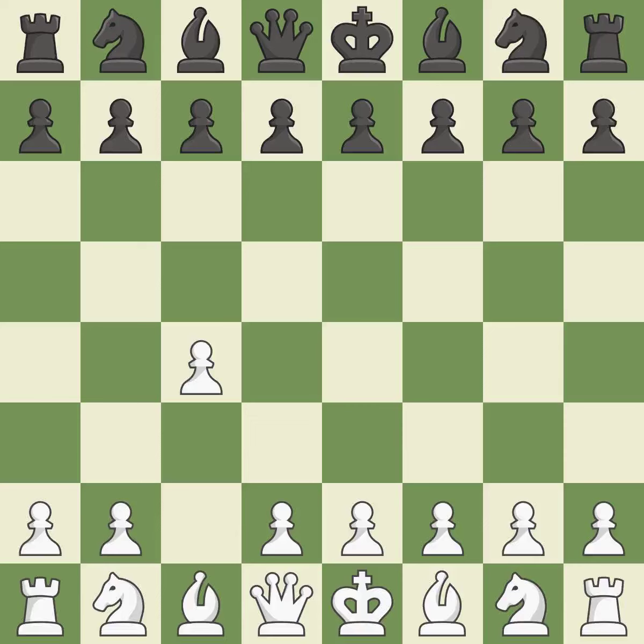In the English Opening, White plays c4 to take control of the d5 square without sacrificing a central piece. This is a more patient opening. The pawn push on d5 is ready with e6, and the bishop on the dark squares can advance.